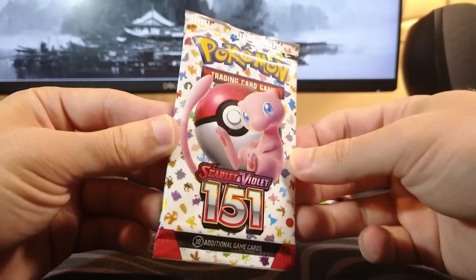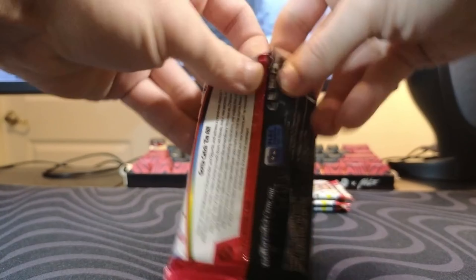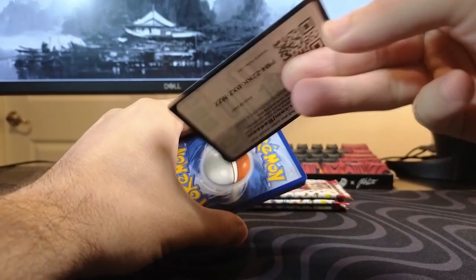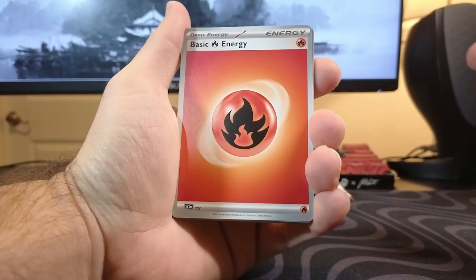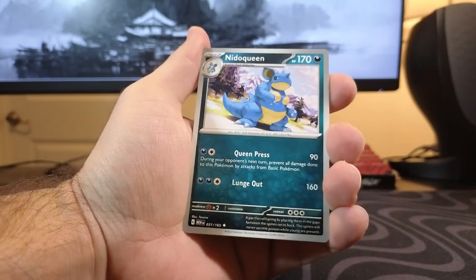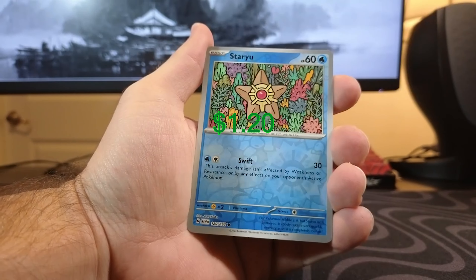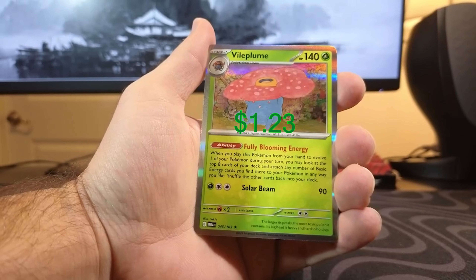Alright, let's get into this first pack. Here we go. We got the code card and we'll do one to the front. We have a Fire Energy. Oh man, imagine if we pulled Charizard in the first pack. Got Pidgeotto, Magmar, Nidoqueen, Victory Bell, Big Air Balloon, Starmie Reverse Hollow, Machoke Reverse Hollow, and Vileplume.